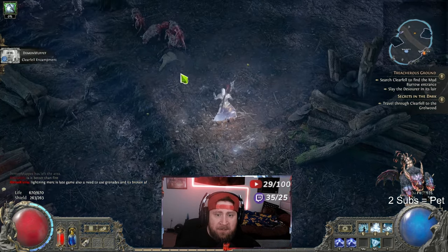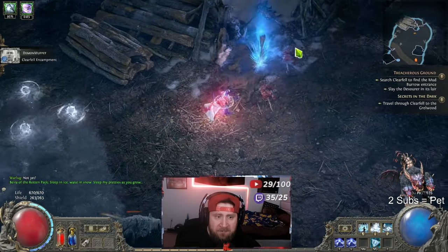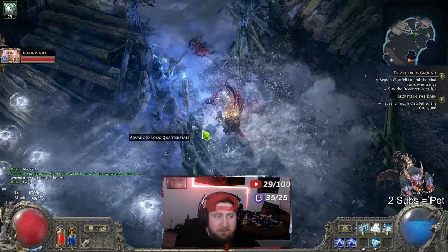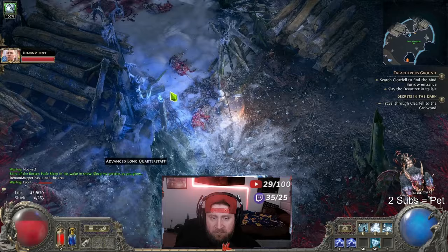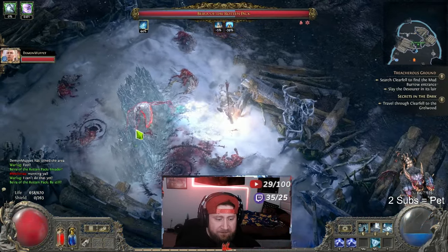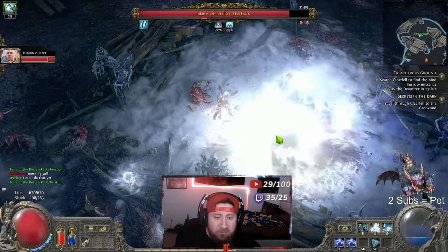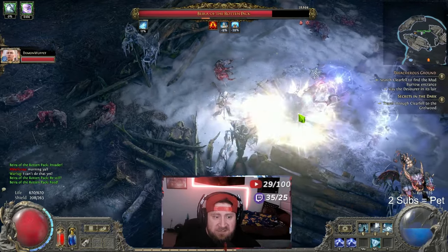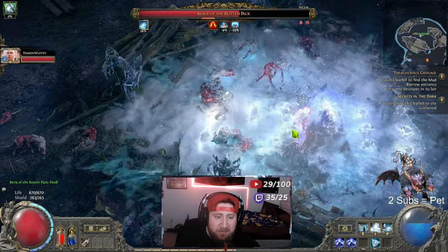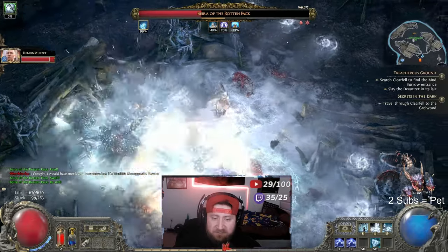We're going to go back up, my teammates should pop in any minute. It's straight ahead, right next to the checkpoint, which is great. We're going to go in and kill her — I think it's just demon. We roll in and you're just going to fight Bira of the Rotten Pack. She's a pretty easy boss, gives a lot of really good stuff. She's not terribly hard at all — super easy, she summons a bunch of wolves and we just destroy her.